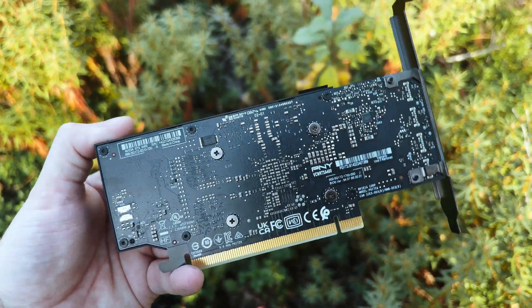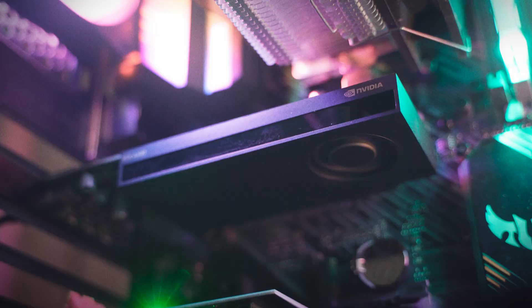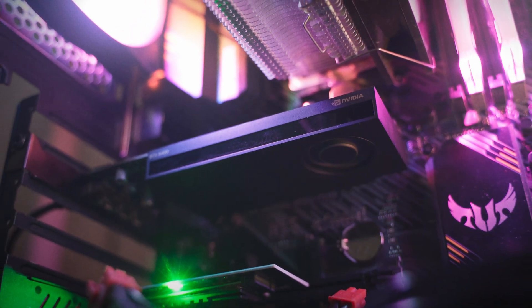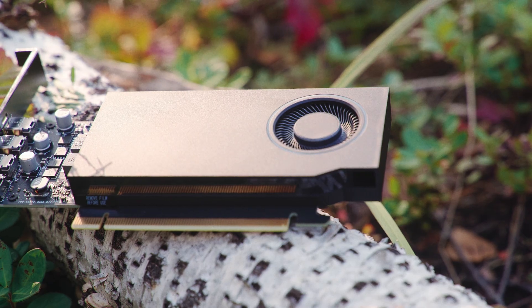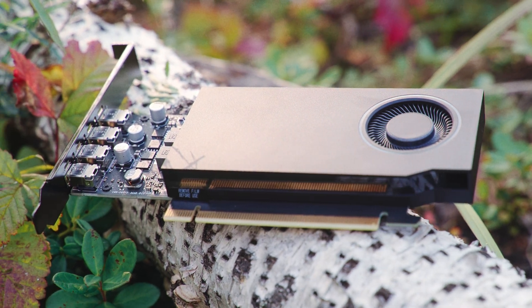That's probably what NVIDIA would have called it if they had released it for the gaming market. The A400 was launched on the 16th of April 2024 and is built on the Ampere architecture, which is the same one as the NVIDIA RTX 3000 series. So in terms of architecture it is relatively recent, however the other specifications are quite underwhelming.